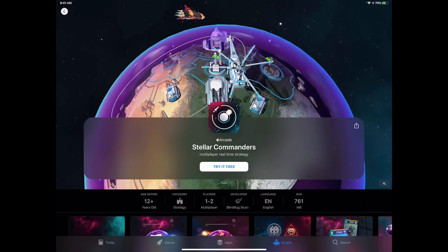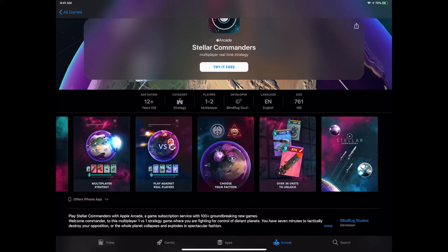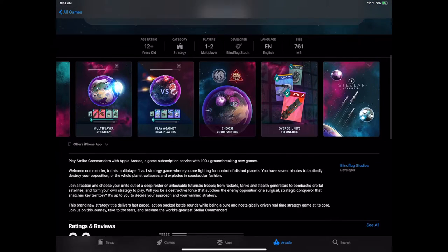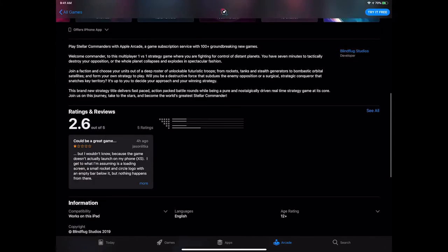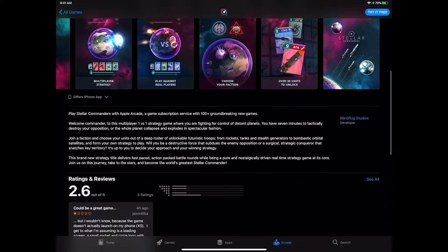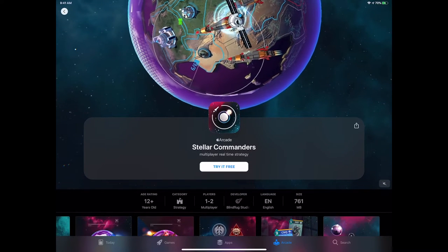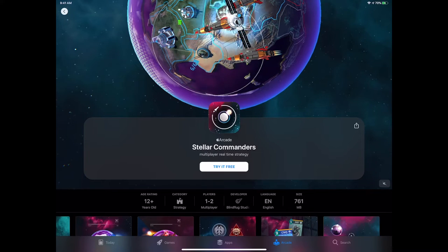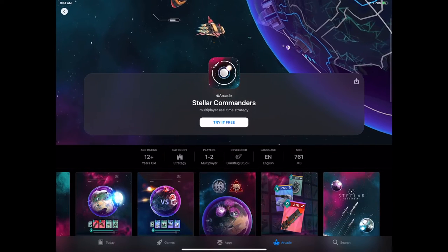Stellar Commander — it wouldn't be an Apple subscription service without a real-time strategy game. This is that classic idea. A lot of these descriptions start talking about Apple Arcade — you're on Apple Arcade, you've got it. This is from the makers of Cloud Chasers, which is really good. Hopefully you discover developers just through Apple Arcade, because Apple's worked with some great developers. This is a pretty deluxe real-time strategy game.